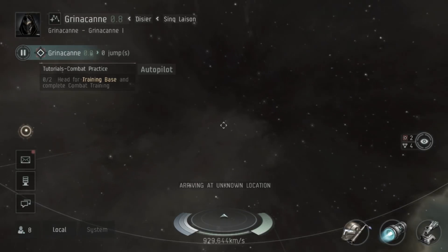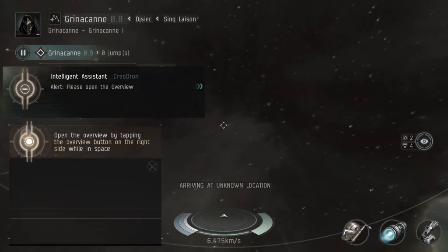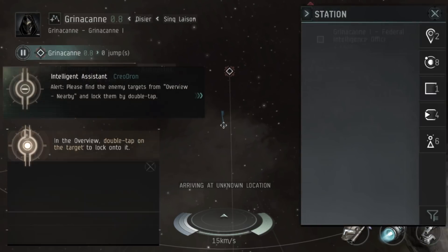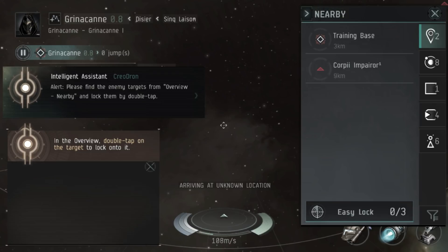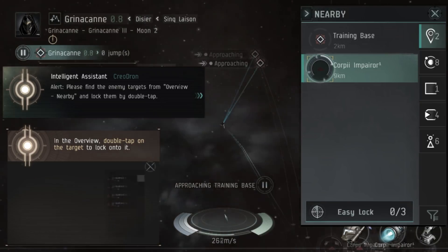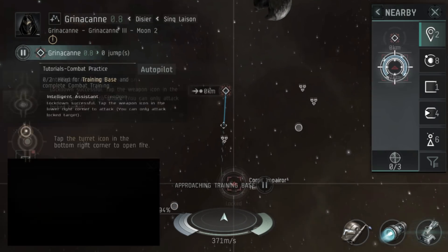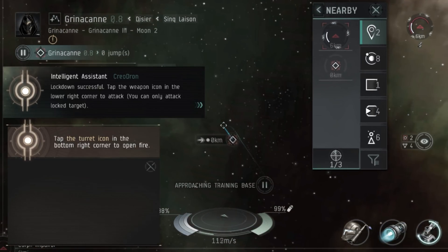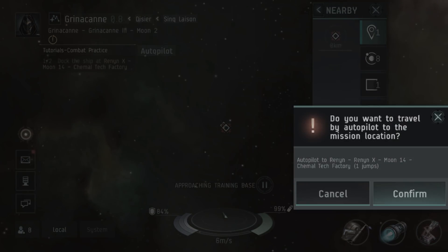When we arrive out of warp we'll land in the combat site and take on our first rat. To target the rat we open the overview by tapping the eye icon in the right-hand corner, then double-tap on the rat or hold down to select the lock option. We then click on our railgun in the bottom right corner to activate it and kill the rat quickly. The other icons you can see are the afterburner and armor repairer — we don't need them for this fight.